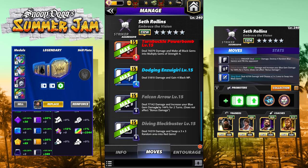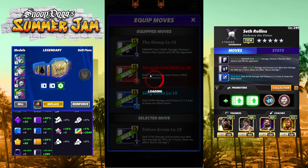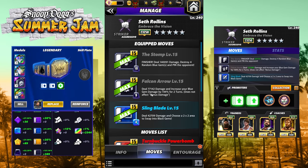Bringing back the finisher and the Sling Blade, which we've already seen. The new move here is the four-star move — the Falcon Arrow: 9 MP black, deals 77K damage and increases your blue gem damage by 144% for two turns. Since we're only destroying four blues, it's not that big a deal. The move damage is what we're looking at here — it adds a bunch more move damage. A lot of people like the black MP up one, but I much prefer the Sling Blade.